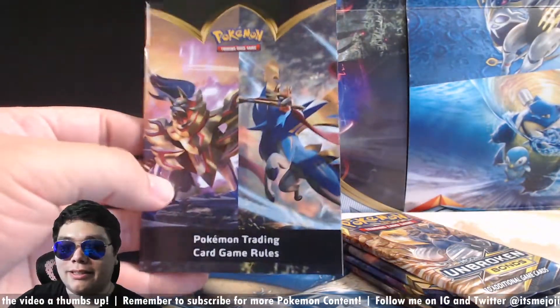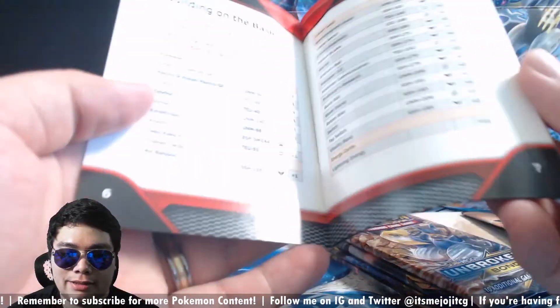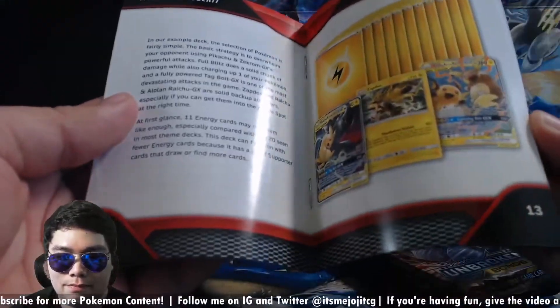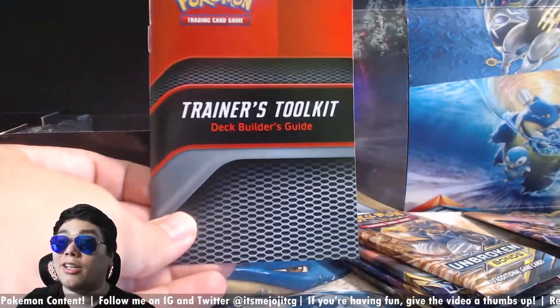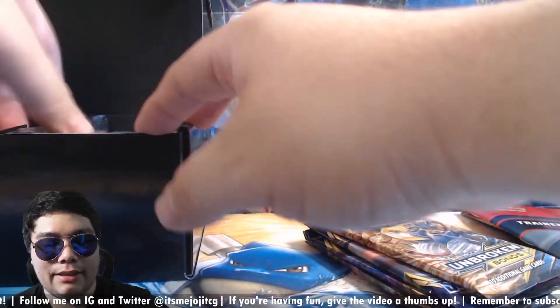We got some trainer rules here for the game. What else is in here? It said there was two of these, I think. This is just information on the trainer toolkit. This is an example deck on how you would use the trainer toolkit to add cards to it. I don't think there's anything else down there.